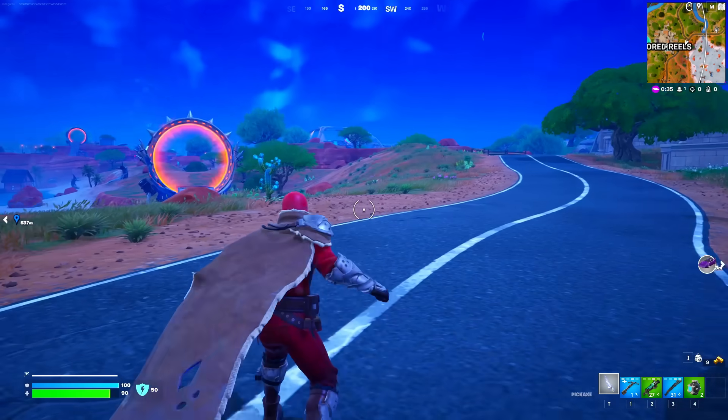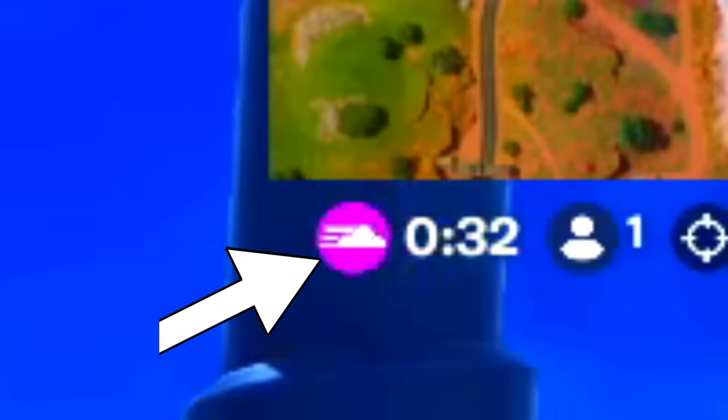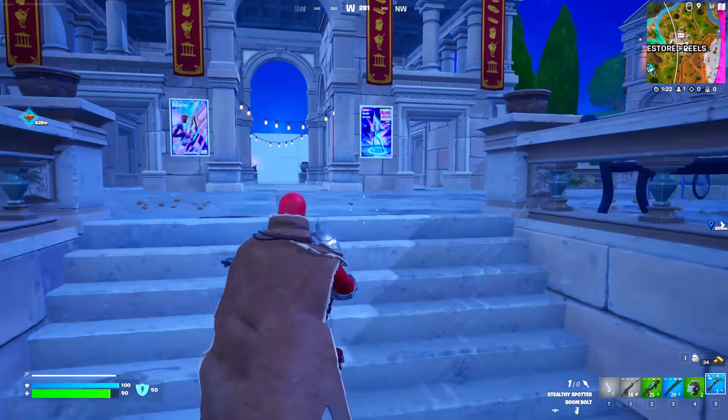The next challenge is to survive five storm circles. You need to survive five different storm circles — every time the storm shrinks down that counts as one storm circle. Survive five of them and you're going to be getting yourself the Wastelander Magneto and his cloak.